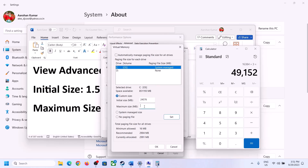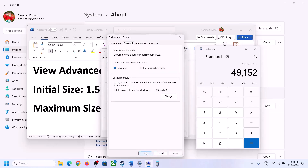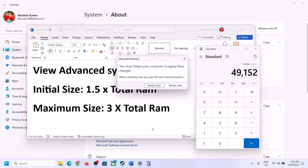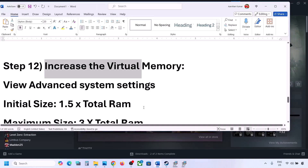Click Set, then click OK on all dialogs. Now restart your computer — make sure that you restart after this step.